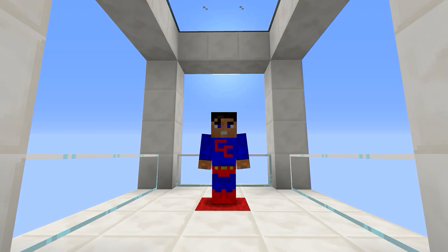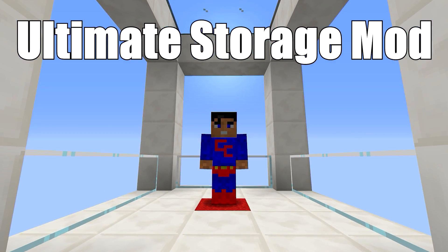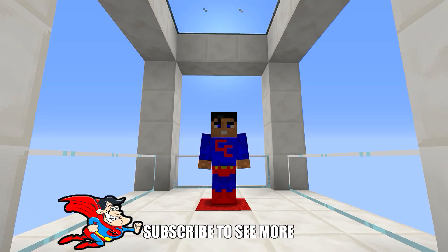Greetings! Today's mod is called the Ultimate Storage Mod. What it does, you ask? Well, it adds two new items to your game: an Ultimate Storage Chest and an Ultimate Storage Bag you can check out while you're adventuring. This is for Minecraft 1.12.2 — absolutely lovely.